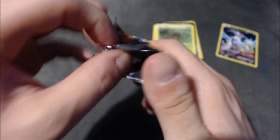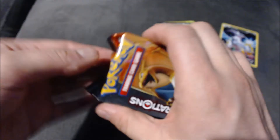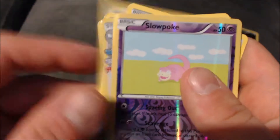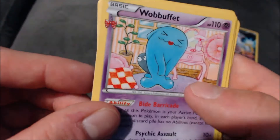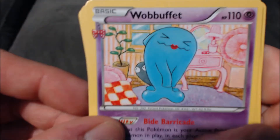It happens sometimes - once you get enough packs of cards you're going to get duplicates. I'm just tired of Gardevoir EX. Let's see what the Charizard pack has. I doubt we're going to get another EX but you never know. We got Machop, a Lightning Energy, Doduo, Shellder, a reverse holo Slowpoke, Alteria, Jynx.